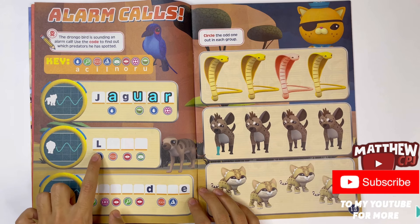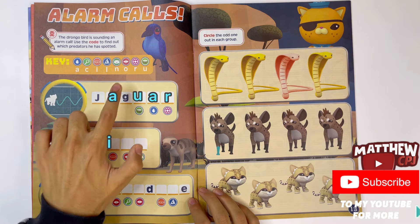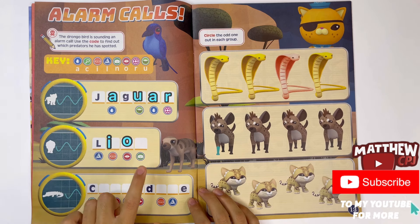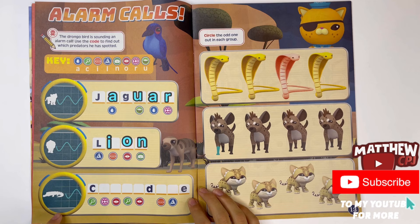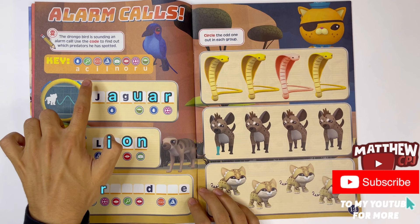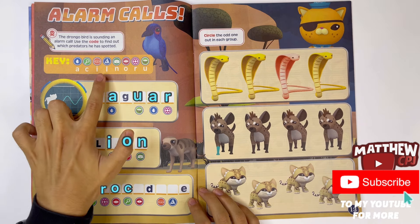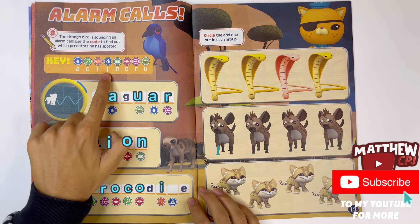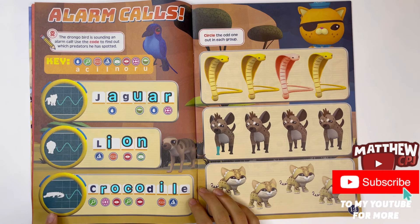This next one here - got L. This one with the mask is the letter I. This one here is the letter O, it's like the pause button. And this one here looks like a fish cake - an N. That spells lion. And this last one here - it's got the capital C, this flower here is the letter R, the letter O, the magnifying glass is the letter C, the pause is O, that's the letter D, the mask here is the letter I, this one here looks like ice cubes - the letter L, and the last one here is the letter E. So I think that spells crocodile.